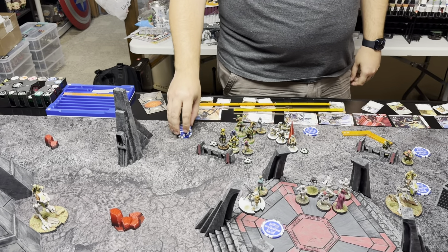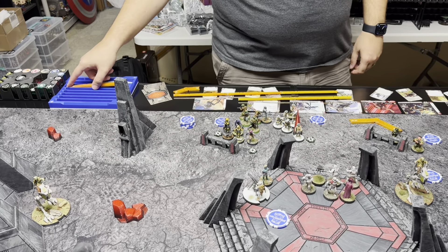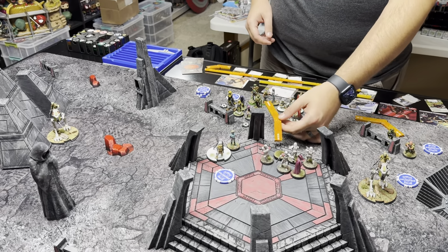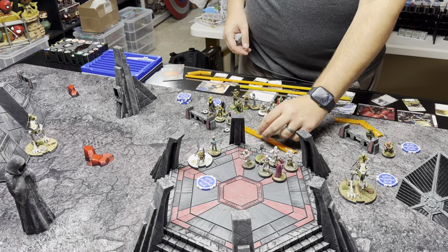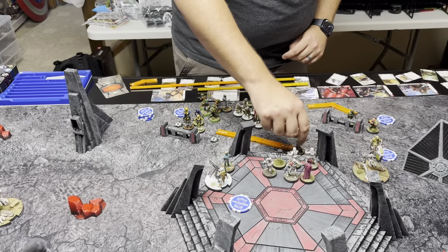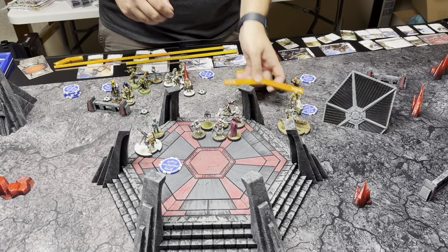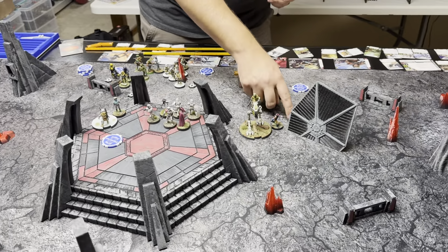I'm going to pass so we can go back to the show. Miss Wren herself — she would love to move into those Stormtroopers and start slicing and dicing, but she cannot, because we signed a non-engagement agreement with the Empire for the first round. Her second action is going to be to come around the other side of this AT-RT right here. Doing the little double moves to be in position, and we're going to chill right there.